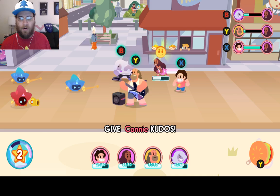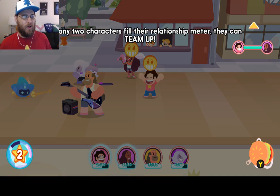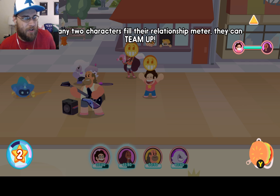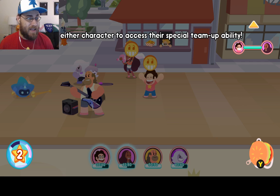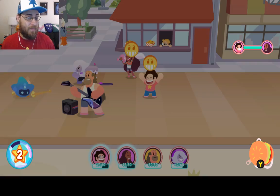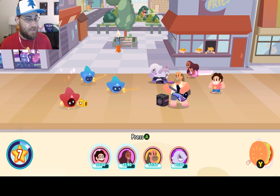Perfect. Who do we want to praise? Let's go with Steven. That was so good! When two characters fill up their relationship meter, they can team up. We'll save that for the next battle. Select either character to access their special team ability. Not this battle — next battle we're going to open with Stevani. I promise.